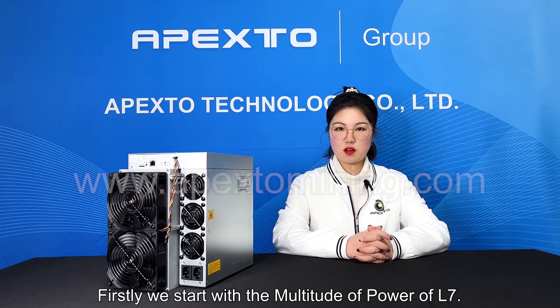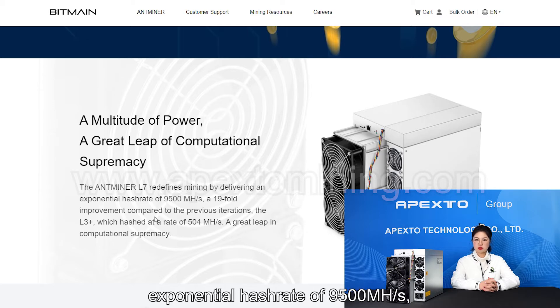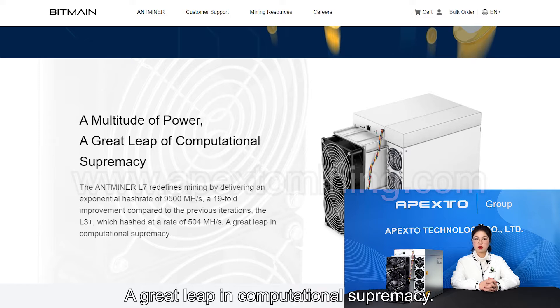Firstly, we start with the hash rate and power of the L7. The Antminer L7 redefines mining by delivering an exponential hash rate of 9500 MH/s, a 19-fold improvement compared to the previous iteration, the L3+, which hashed at a rate of 504 MH/s — a great leap in computational supremacy.